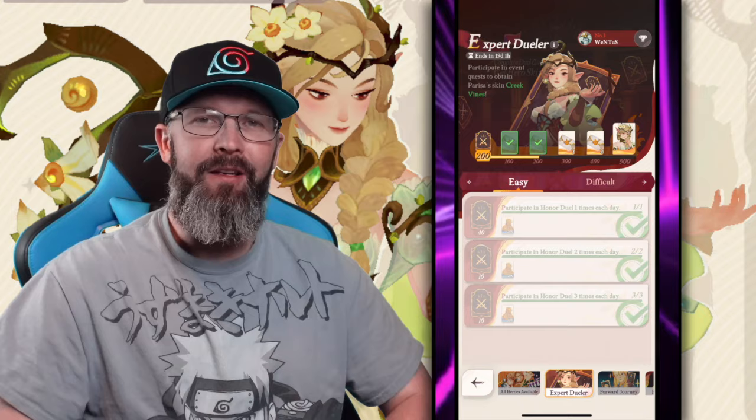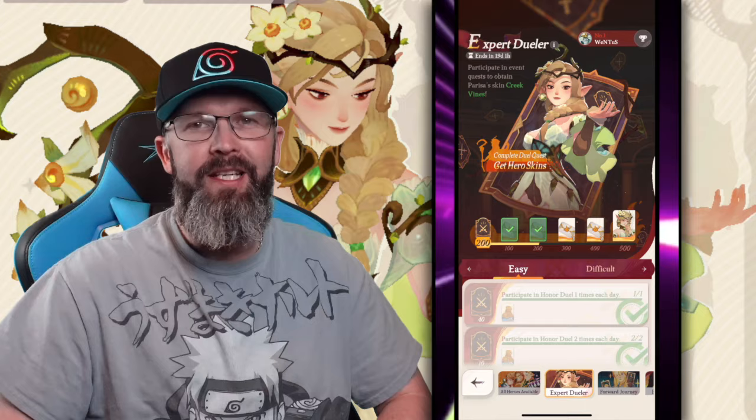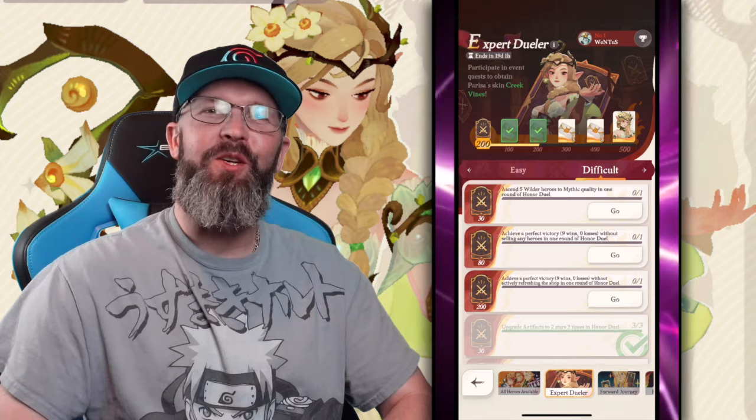The big reason why everybody is doing this is for that Parisa skin, the Creek Vines. All you have to do is play this three times a day for nine days and you'll have it. But if you're anything like me and you see that difficult tab, you just have to try it. The one I find absolutely nuts is achieving a nine-win victory with zero losses without refreshing the shop — that's what I've been going for, and I burn through a lot of turns.